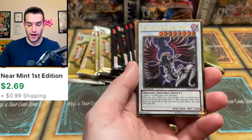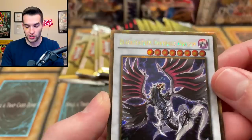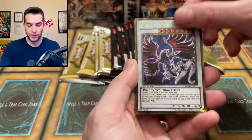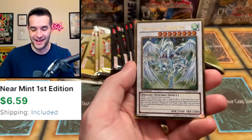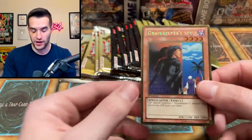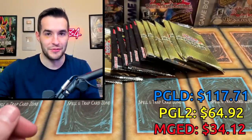We have the Eclipse Wyvern. Black Feather Dark Rage Dragon — that's pretty cool, I can't read it though. Gimmick Puppet Shadow Feeler, Stardust Dragon — there we go, that's a pretty one. That's one I actually do like the look of. And then a Gravekeeper Spy — also another strong card. So many good cards out of Premium Gold, it's insane.